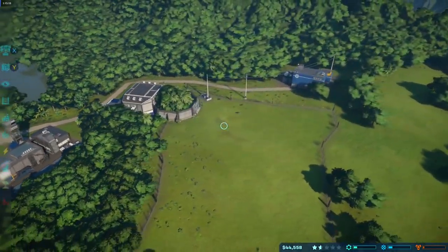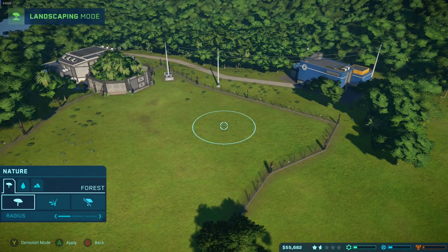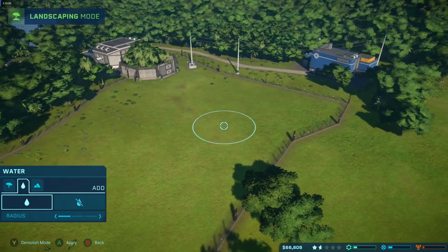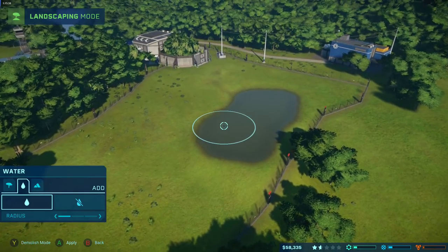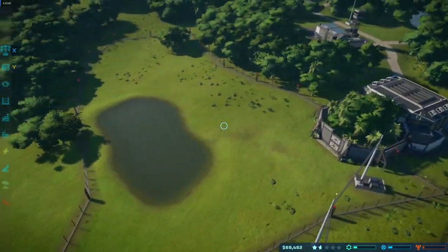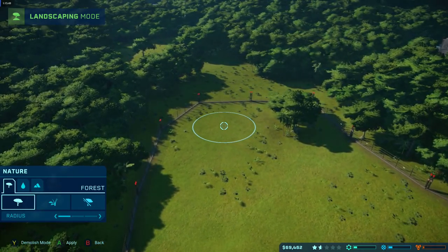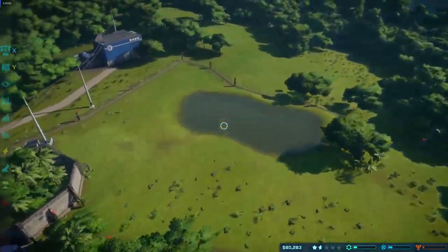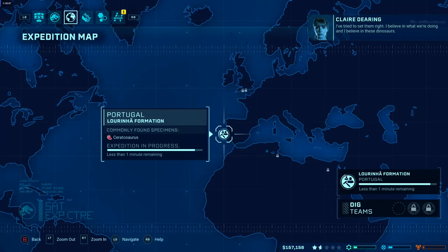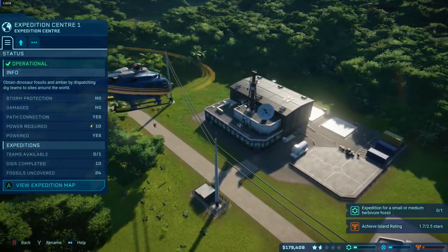The Ceratosaurus is incubating — he's the carnivore. Rich's favourite dinosaur is actually an Iguanodon, which has pointy spiky thumbs. Dan's favourite is the T-Rex — can't go wrong. Rich builds a little lake so the carnivore can drink. He adds landscaping to make it less sparse. Each dinosaur has needs: comfort, food, water. There's also an emergency shelter in case of storms, bad weather, or dinosaurs breaking free.